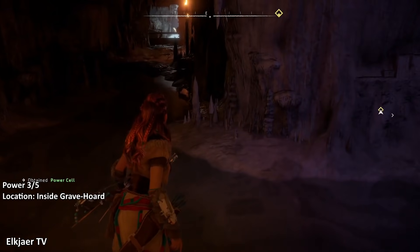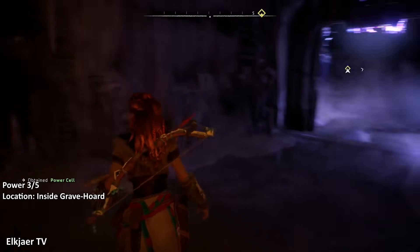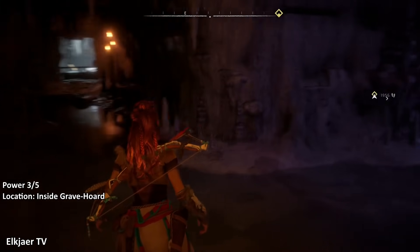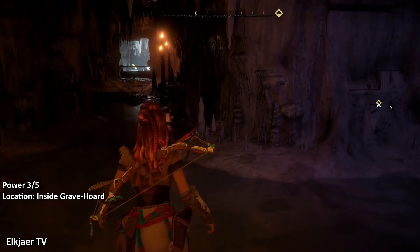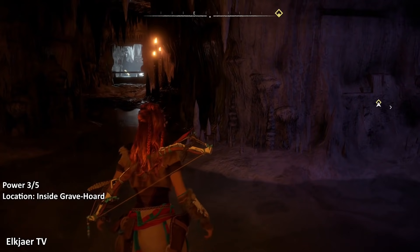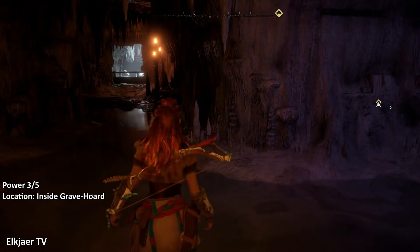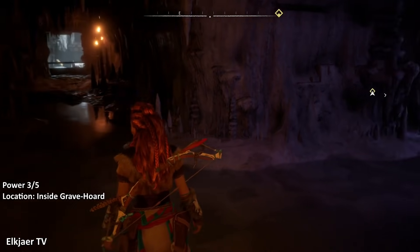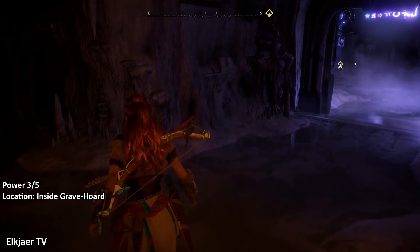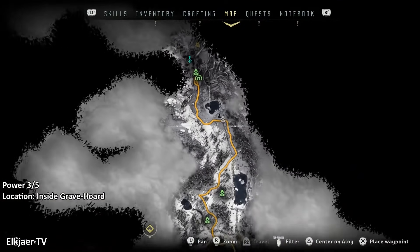One thing I want to say now that you're inside Grave Hoard — feel free to do some exploring since you're in here early. There isn't a whole lot to do but you can see all the places without any soldiers around. However, if you go too far into Grave Hoard — for example into the arena where you normally fight the Deathbringer — the game won't allow you to fast travel out. You'd have to reload a save file and then get the power cell again. Since we picked up the power cell at this location we are allowed to fast travel out.